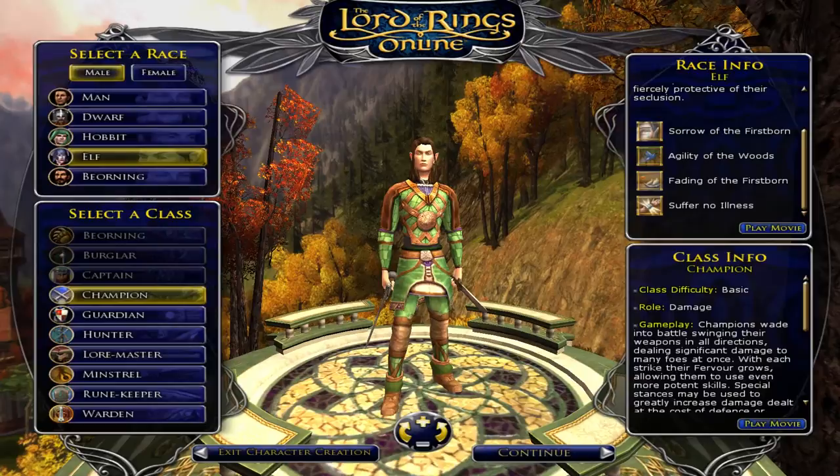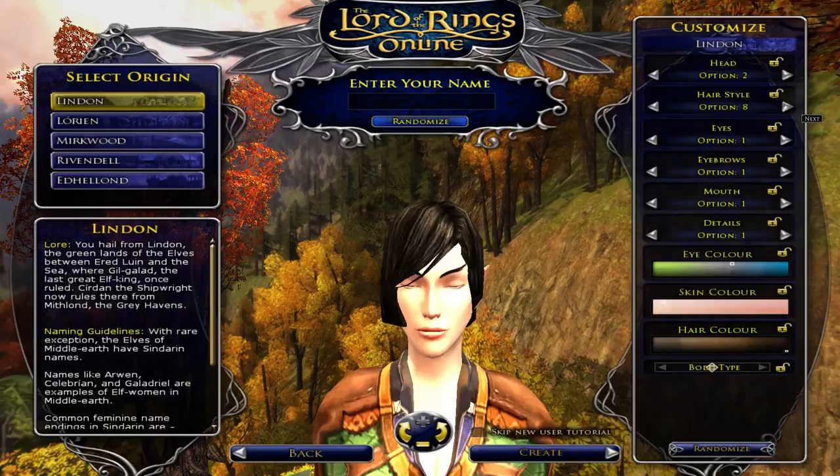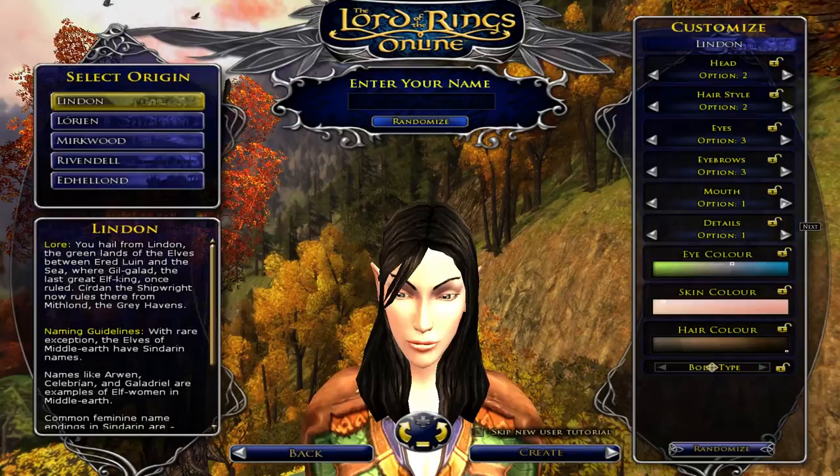The last passive is Suffer No Illness. That will give you increased Disease and Poison Resistance, which can be nice, but it's only 1%. Elves can be male or female, like most races, and here are your head options for the females, hair style options, and then the eyes. There aren't many eyes. Eyebrows, and then the mouths.